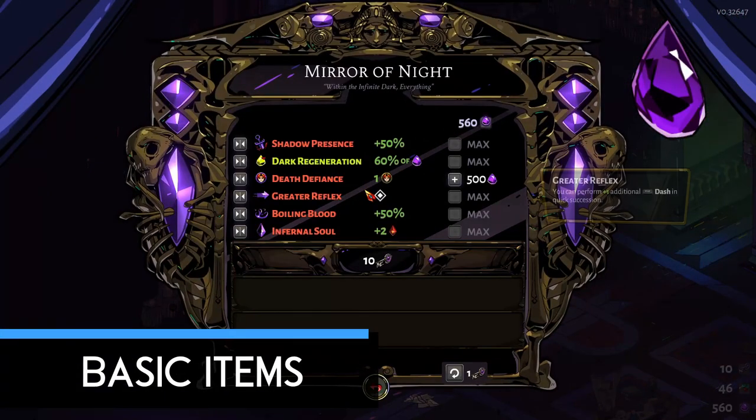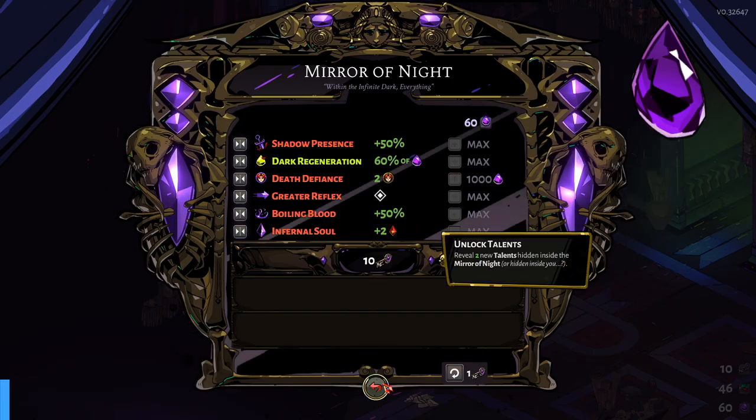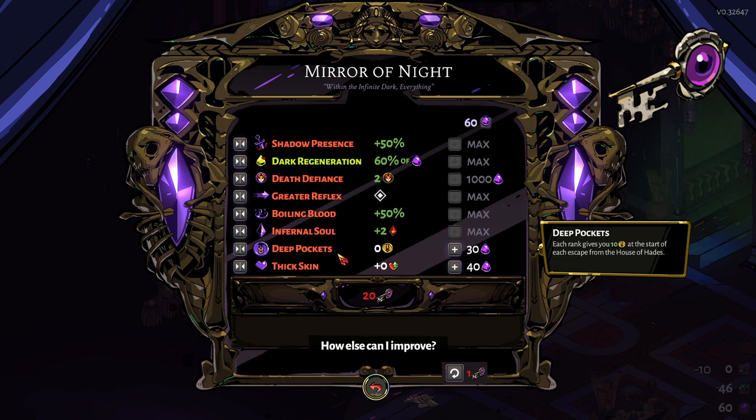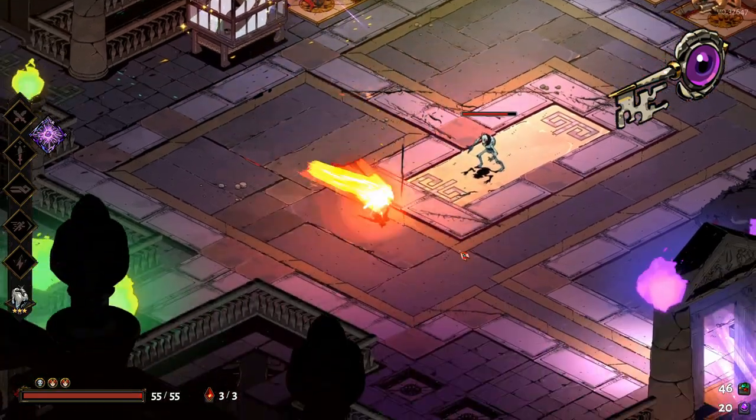Doors marked with a purple, crystal-like symbol represent Darkness, an artifact used to power up Zagreus' abilities at the Mirror of Night. Chthonic Keys are one of the several artifact currencies that allow Zagreus to unlock additional upgrade choices at the Mirror of Night, or some additional Infernal Arms.